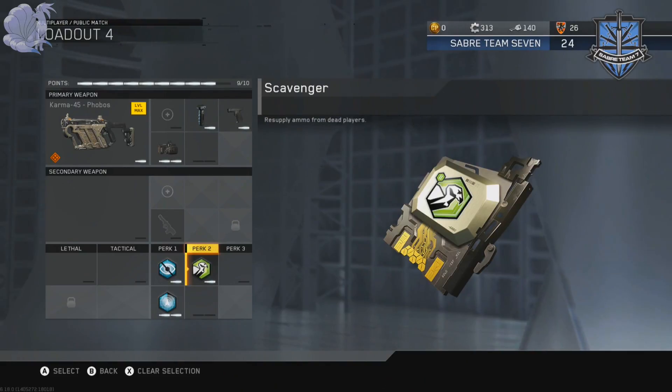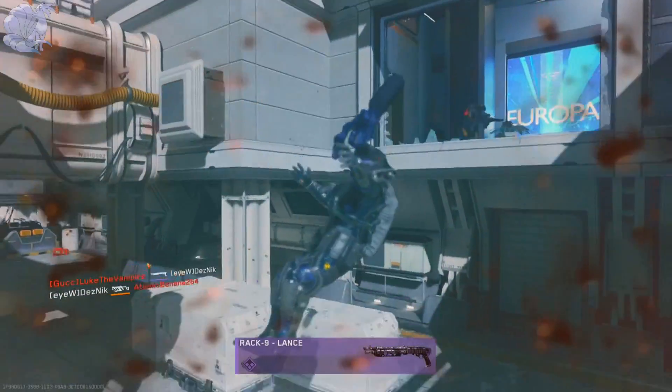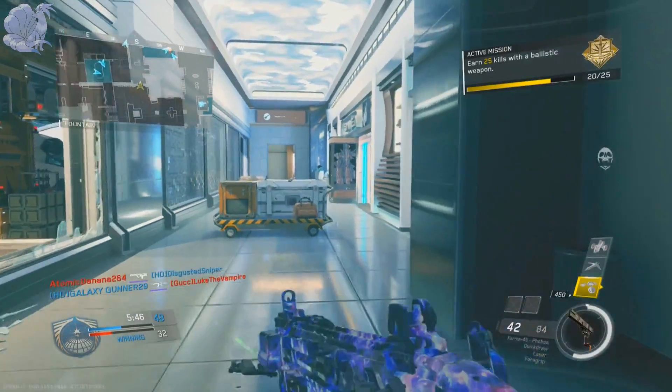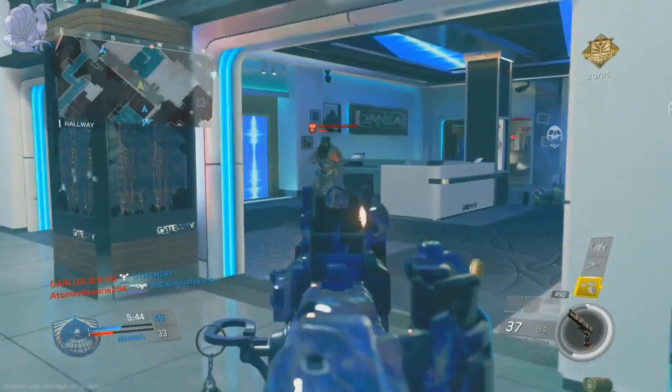Scavenger should be a no-brainer. The reason I picked it is because it means you don't have to worry about losing ammo at all — you just kill somebody, loot their dead body for ammo, and you can keep going on that killstreak on the Phobos.